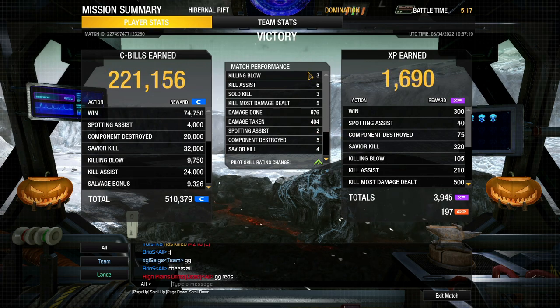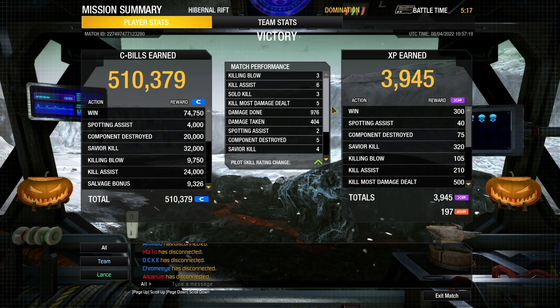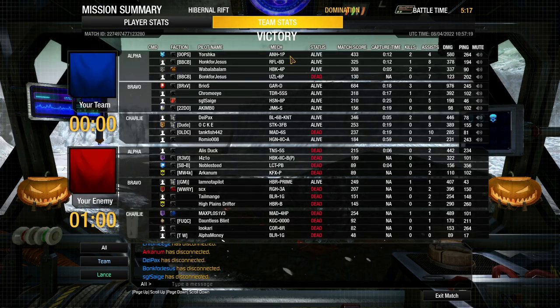Victory by caps. It's a shame we couldn't get the last guy, but we pushed the enemy out of the circle and smashed everybody else. 9-7-6 damage, 5 KMDDs, 3 kills all solo — showing the power of the 75 damage alpha — giving me a wonderful match score of 684. Let's move on to the next match.